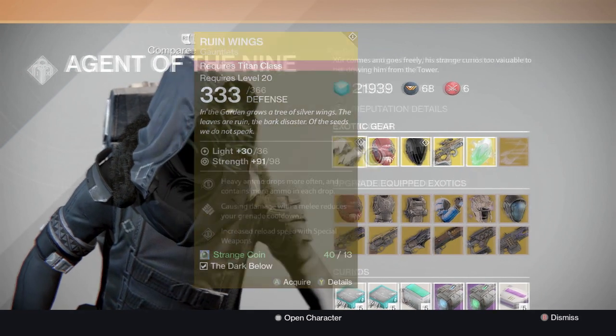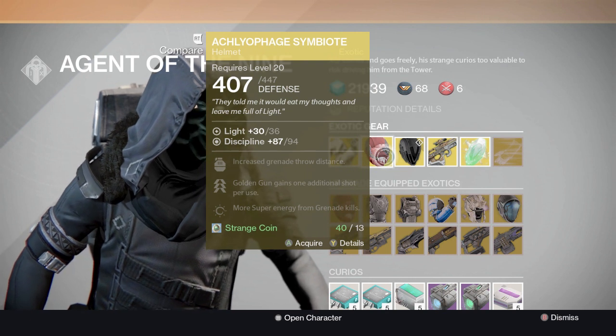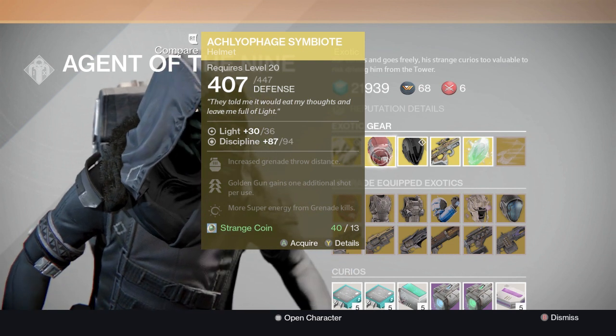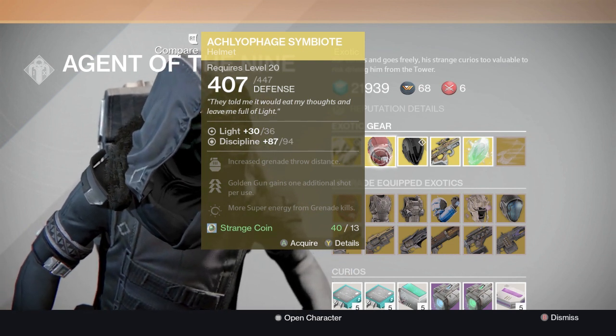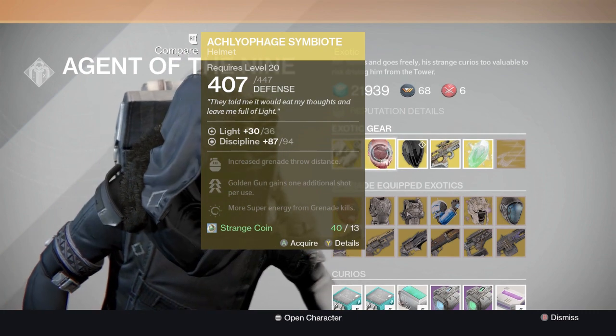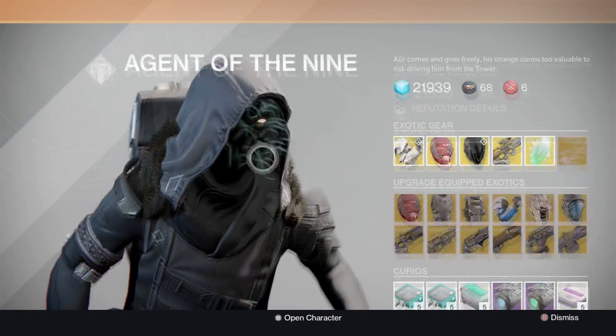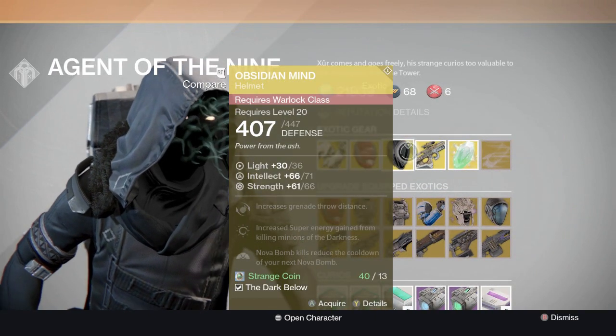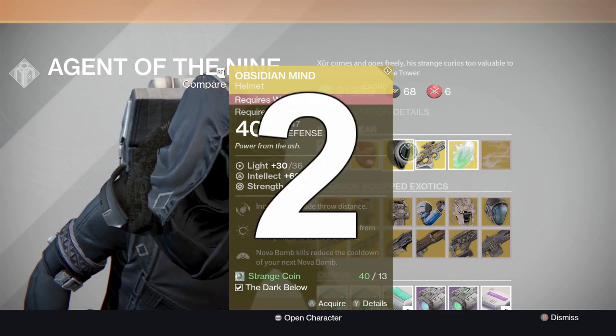Up next is the Aquafage Symbiote, and this helmet is absolutely beautiful. If you don't have this helmet and you're a Gunslinger Hunter, I highly suggest this as well. Everything Xur is selling is amazing. Up next for the Warlock is the Obsidian Mind - it's an absolutely beautiful helmet.